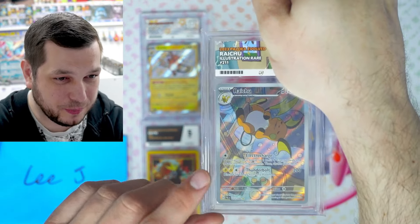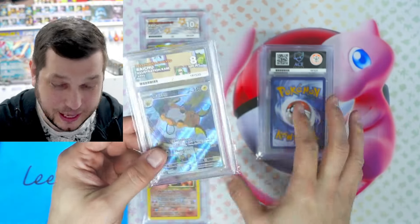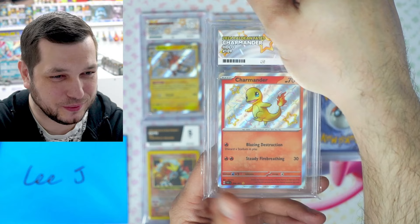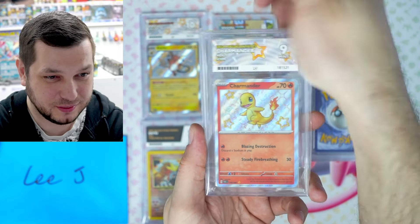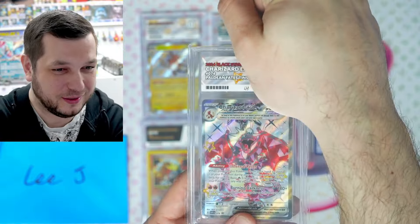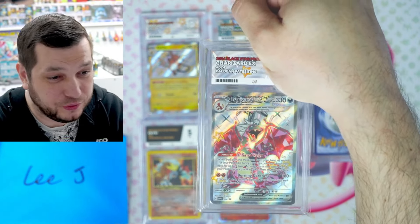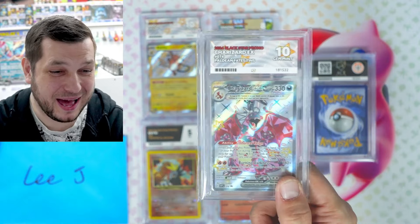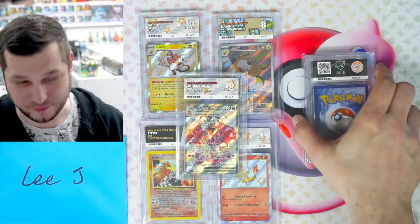That's a nice card — one of my favorites from the set. It's an eight, better than the five, we'll take it. Next is a Charmander — beautiful. I think he sent a Charmeleon last time and it got a ten. Let's see if we can get a high grade. It's a nine. We'll take a nine. GG. He bought this one from store; I told him these are very difficult to grade. He's got a ten! I literally sent twelve of these off and got one ten. That is amazing. Well done.